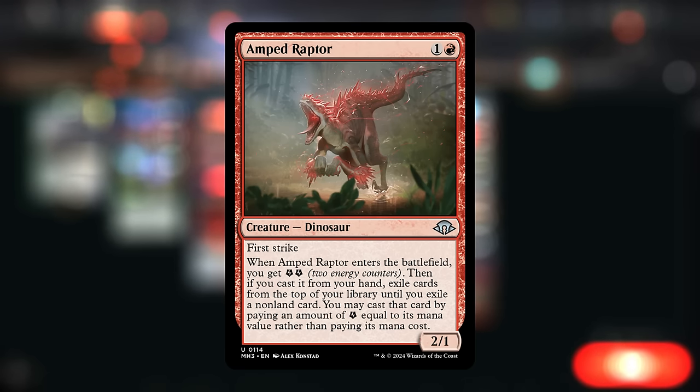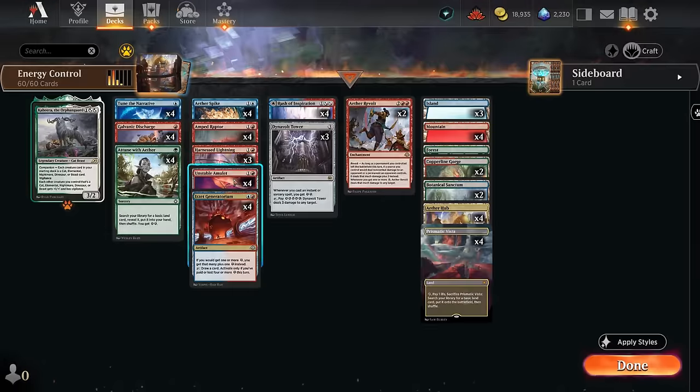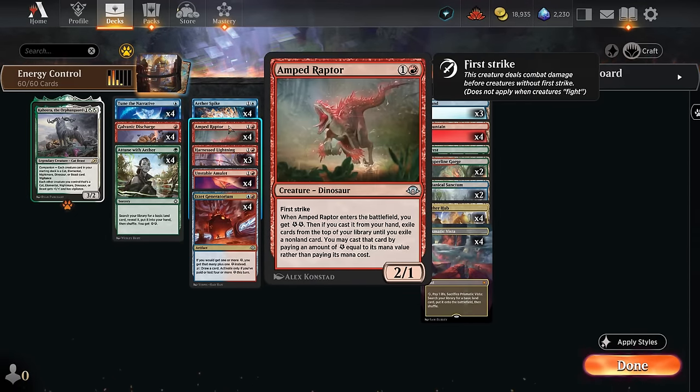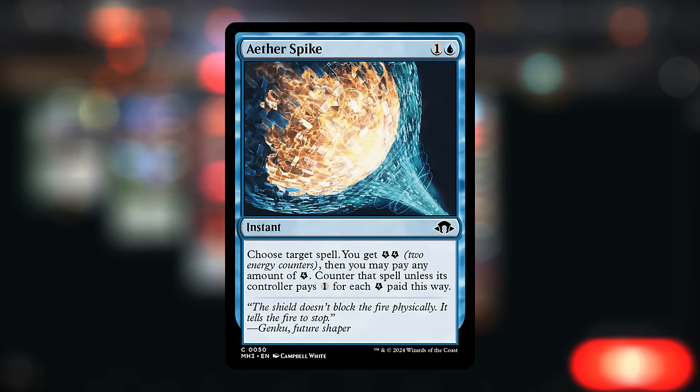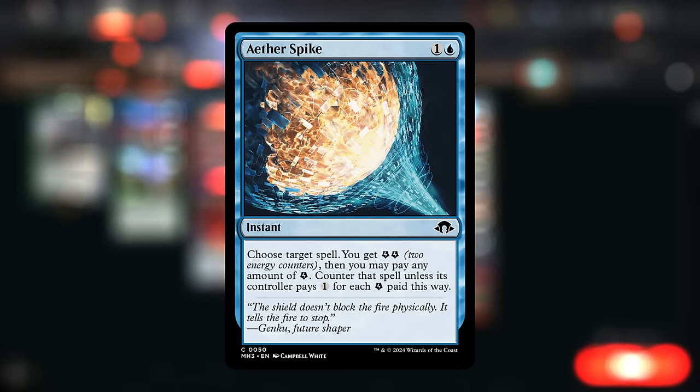We won't be able to generate extra cards from the Raptor if we cast it from an amulet, since then we're casting it out of exile — but it's still a 2/1 first striker that generates two energy, so it's not bad. We're also playing a counterspell: one of the advantages of playing blue. The opponent must pay one mana for each energy we paid, and we get two to start. So in the early game this can usually counter everything, and in the late game with additional energy stored up we can still counter spells even if the opponent has a lot of lands.